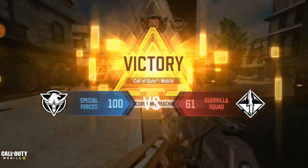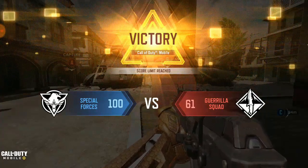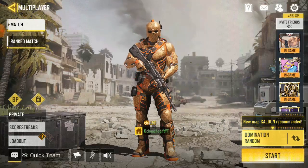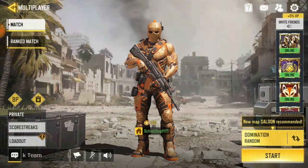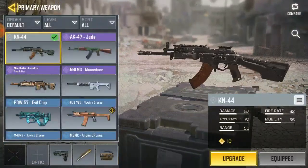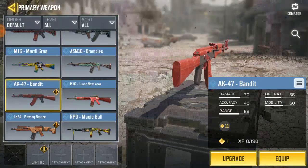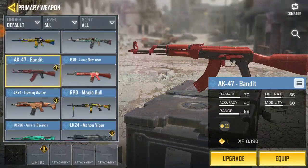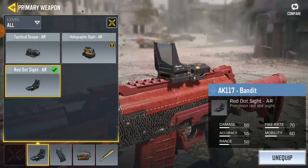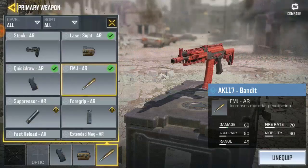That was not bad. Looking at the stats first. Alright, so as you can see, NK-44 has more fire range and the damage is kind of wow — so that wasn't much to play with NK-44. Right now I'll use AK-117 so we can know which gun is the best. I actually got a good free weapon but I still don't know which one is the best. Let me change this — I've got AK-117 over here, so I'm going to remove this stuff and add more damage attachments.